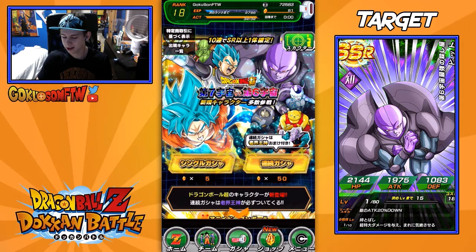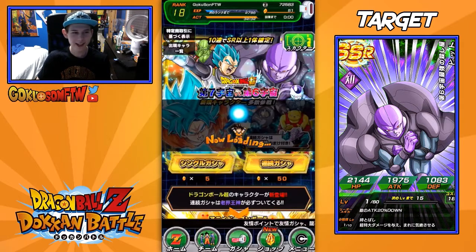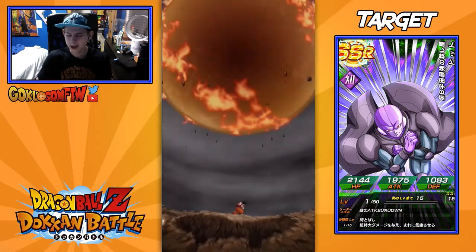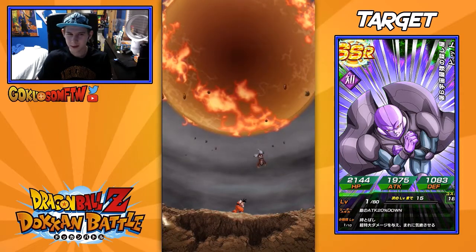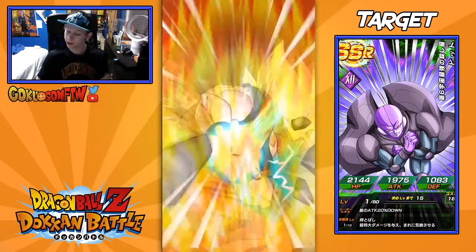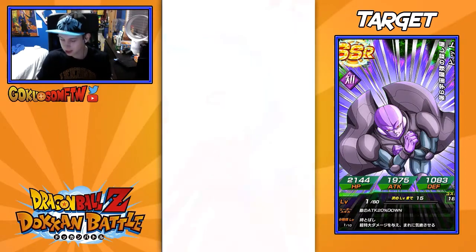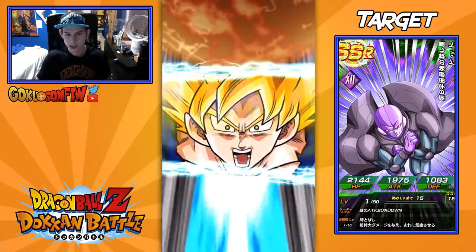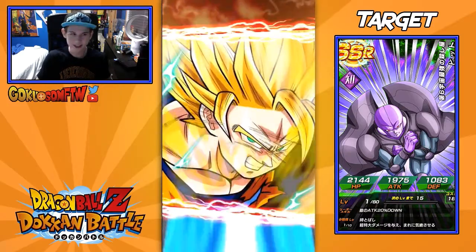Okay guys, first summon right here, let's go for it. Hopefully we get Super Saiyan or something — my luck in Dokkan Battle isn't the greatest in the world. In the global version I've definitely gone through all the stages and haven't really gotten anything too cool. Oh, we got rainbow right now — that's pretty good! What are we gonna get here? Super Saiyan, Super Saiyan 2 — that's good.